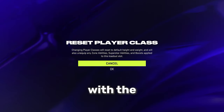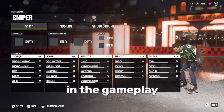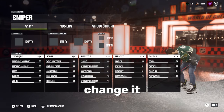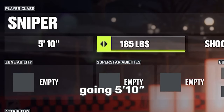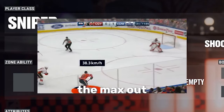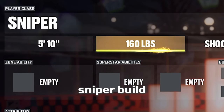Obviously we're going with the sniper architect. There's a couple of different ways you can build this out. I'm going to do what I use in gameplay and then tell you how you can change it a little bit, but let's just get straight into the breakdown. We're going 5'10", 165 pounds to max out that speed. This is a very quick, very fast sniper build.